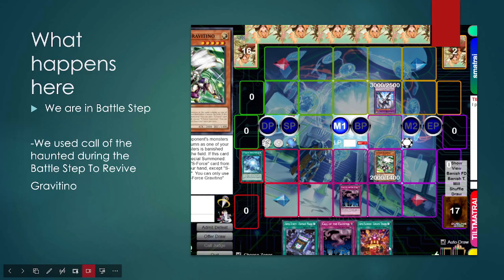Here's a quiz for you. We are in the Battle Step and we use Call of the Haunted to revive our Gravitino. Can we protect our Gravitino from being destroyed in battle using S Force Bridgehead? Are we allowed to do that?